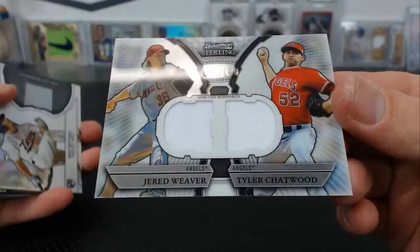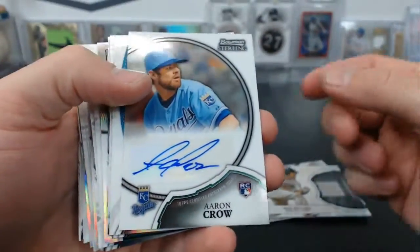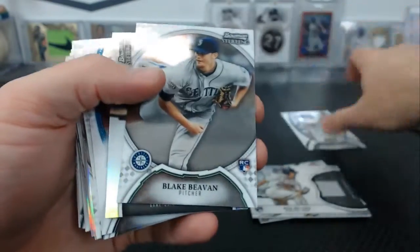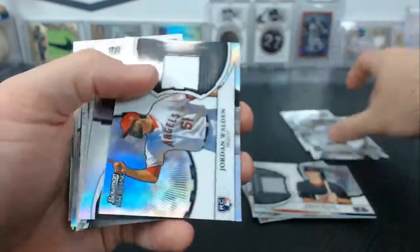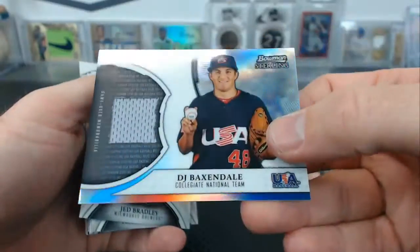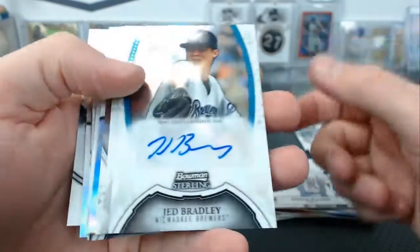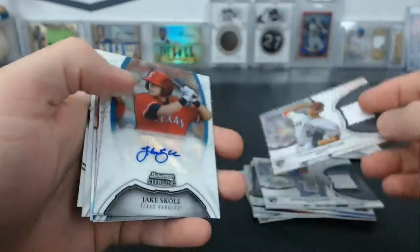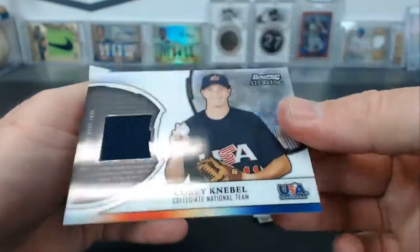Well, there were some jerseys too. Jared Weaver, Tyler Chatwood, Ben Revere, Jamile Weeks. From 2011 Sterling: Aaron Crowe, Travis Harrison refractor to 199, Taylor Youngman — that's a base card — Eric Weiss, Kevin Matthews, Jordan Walden, BJ Daxondale, Jed Bradley for the Brewers, Charles Brewer for the Diamondbacks — he should be on the Brewers — Tyler Chatwood, Jake Skoll refractor for the Rangers, Aaron Hicks for the Twins, Corey Nebel, James Harris and Alex Cobb rookie autograph.